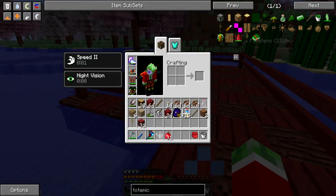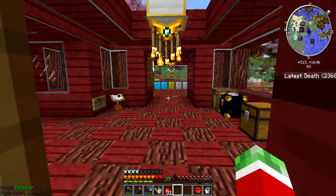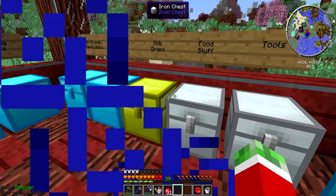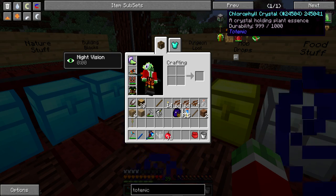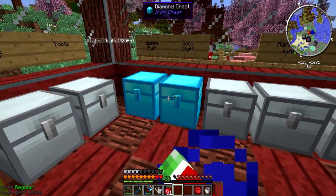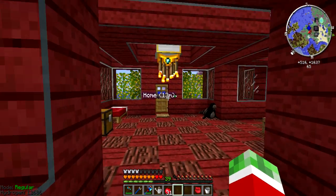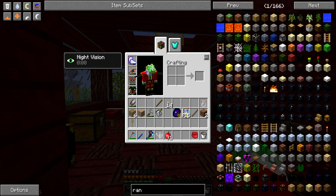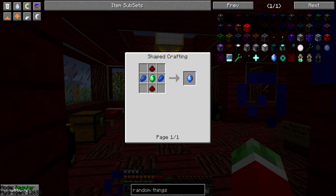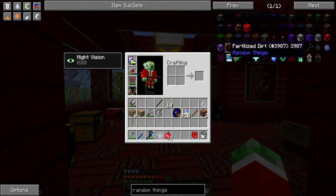So the first thing I want is a system to generate the charge into this chlorophyll crystal. It shouldn't be extremely difficult — pretty much all I need is a farm of some sort to fill it up. I was thinking about a mod called Random Things. This mod is pretty awesome — I suggested it ages ago but it didn't get added then, but it is added now. The main thing I really like from this mod is fertilized dirt.